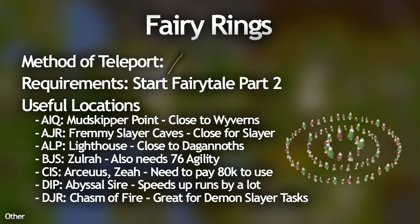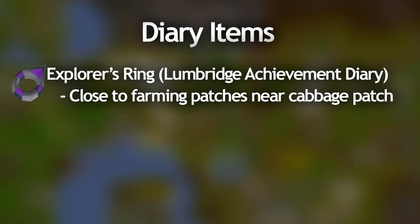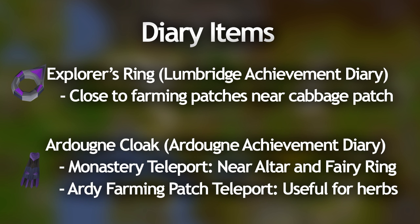The Achievement Diary teleports are very useful. The Explorer's Ring from the Lumbridge Diaries teleports you to the Cabbage Patch, which is very close to a herb patch and a few other patches. The Ardougne Cloak is another really useful one — it teleports you to the Monastery and also to a Farming Patch with the higher tier cloaks. The Monastery teleport is somewhat close to a Fairy Ring, and the Farm Patch teleport is great for herb running and other farm runs like allotments.